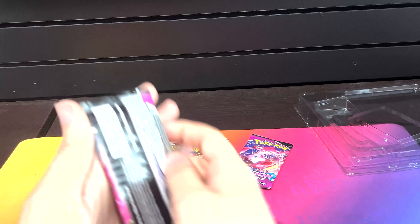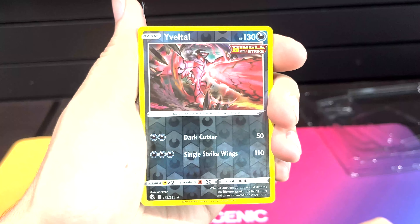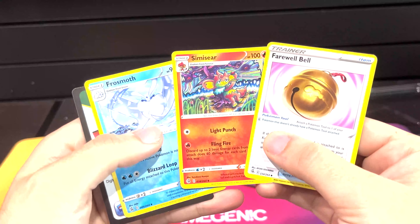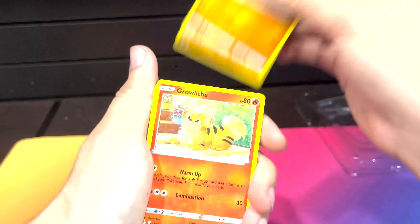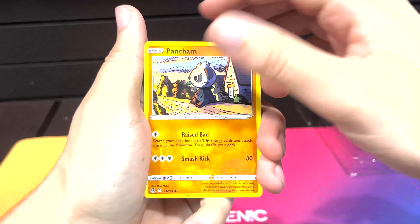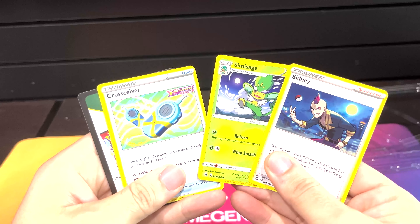Let's do Fusion Strike first again. A little reverse, a little Single Strike. An Arcanine, Getting Energy, cool uncommons. Another Fusion Strike here - Alex, Growlithe to go with our Arcanine. Nice. And a Grimble for our rare. And there's our uncommon scoop.